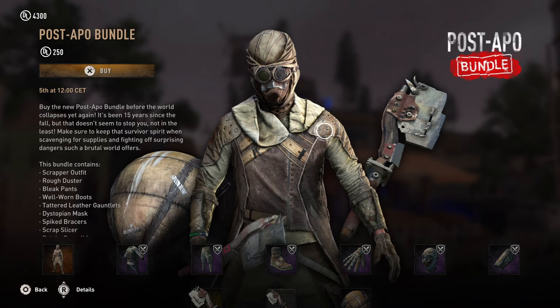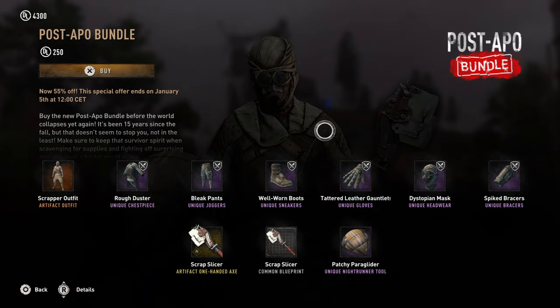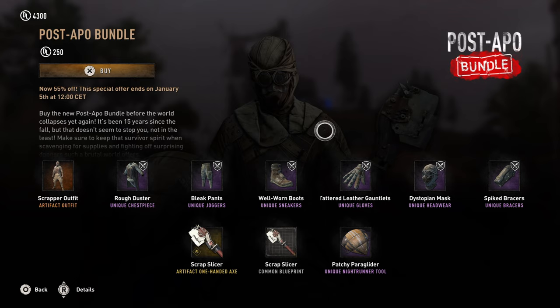Today we have the Post-Epo bundle, which is basically a post-apocalyptic bundle, and it's a very big bundle. It costs about $550 if you don't have a discount with it.